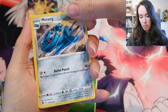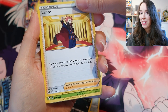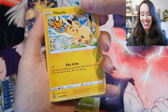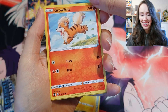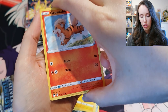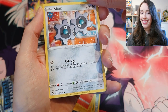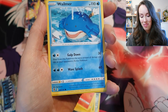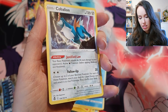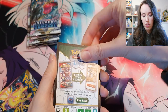Energy. Mawile. Toxapex. Lance - oh man, so many battles with Lance in the OG Game Boy games! Pikachu again - how cute. And Growlithe - that's so sweet. This is some beautiful card artwork, oh my gosh, I love this. Klinklang - this is just a bunch of gears. Rotom. Cobalion - looks pretty cool.